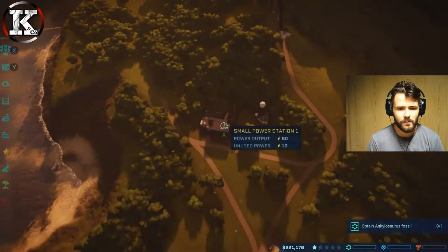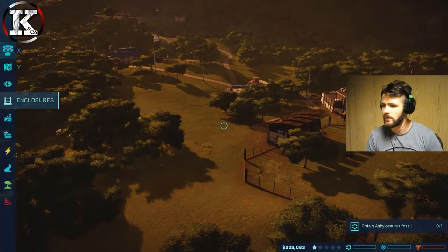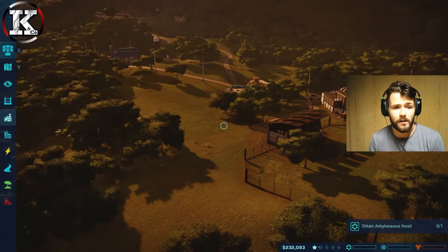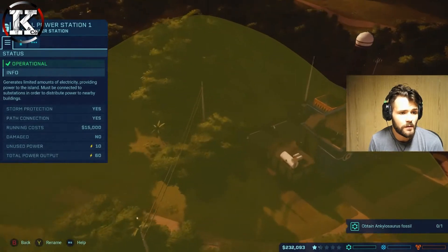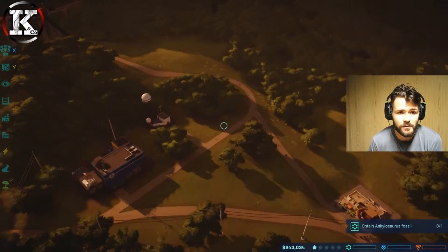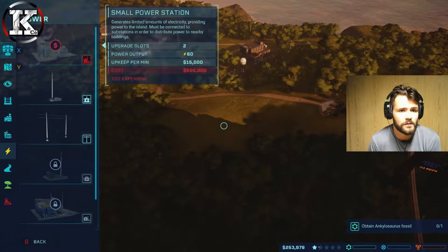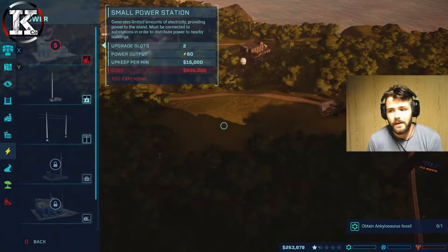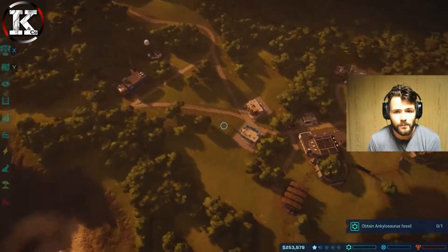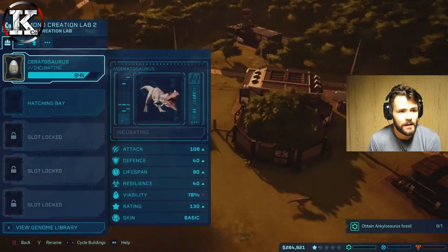At the moment we've got 220,000. Operations buildings are 400,000 each. How much power are we using? We've got 10 unused power, so I'm going to have to create another small power station - possibly up here. A small power station costs half a million. We're going to have to wait for that because we haven't got the funds. How are we doing? 84% - still going. That's fine.